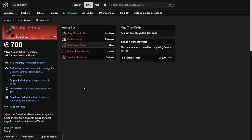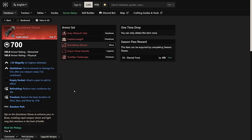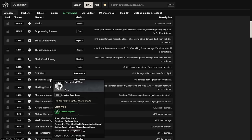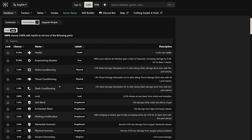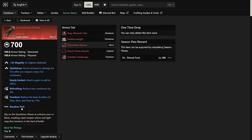The Quickdraw Gloves have Refreshing and Freedom, with immunity to damage after weapon swapping. These are more of a dueling item for 1v1s and similar PvP situations. If you're using them for PvP, Tonic of Tyrannus for Shirking Heals is a great option. Enchanted Ward via Hardened Crystal or Elemental Aversion via Armor Fragments are more generic upgrade options. Seeing as they're very much a PvP-centric item, Shirking Heals would be great here as well.